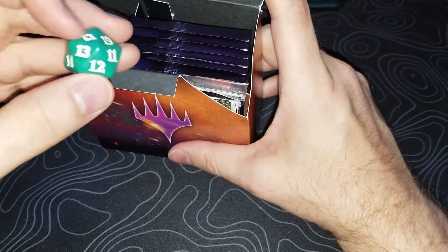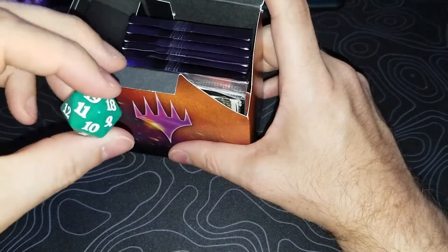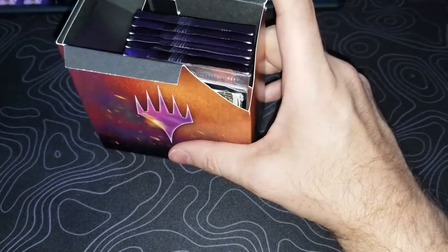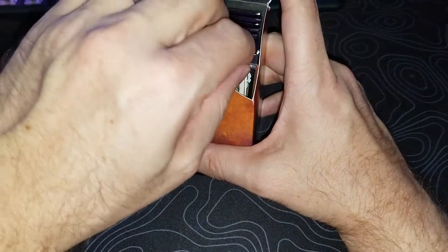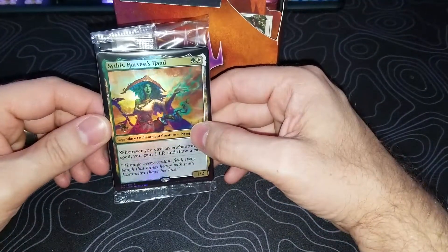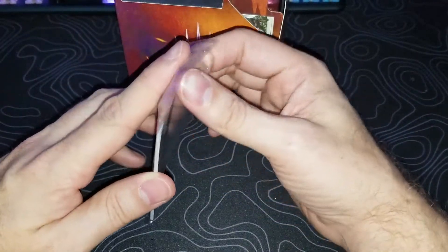We got the green and white die — it is a spin down, not random. And these must be all tokens — where are all these cards? These must be all tokens.